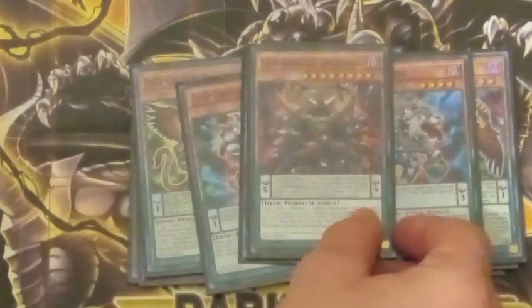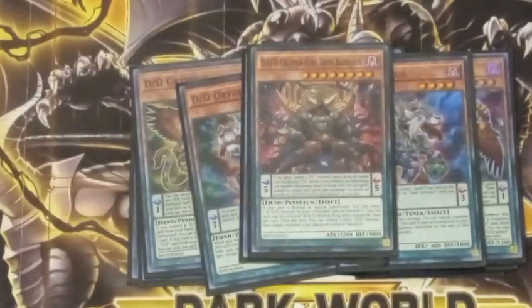Next up, Oblivion King Abyss Ragnarok. Whenever Ragnarok is summoned, it revives a DDD from the graveyard, and you tribute a DD to banish a card your opponent controls. Whenever it is in the Pendulum zone, if a DD is Special Summoned, you can pay 1,000 life points and summon another DD from your graveyard. That does come up with some combos.